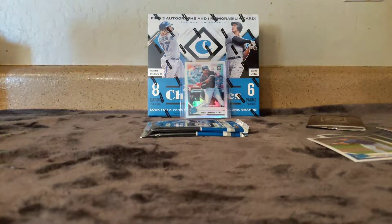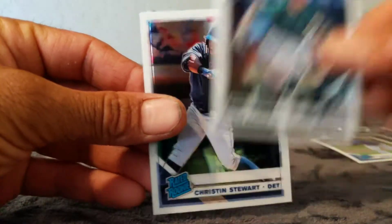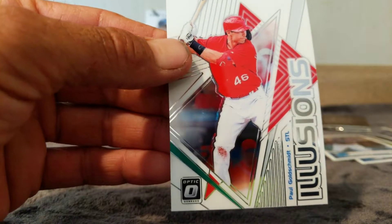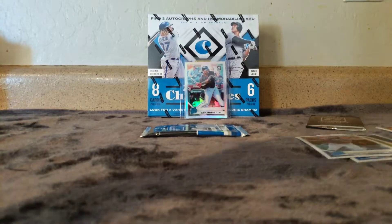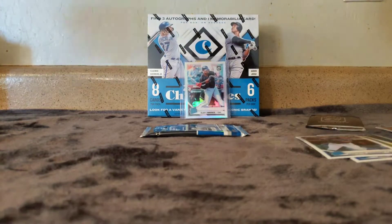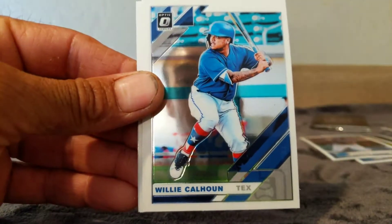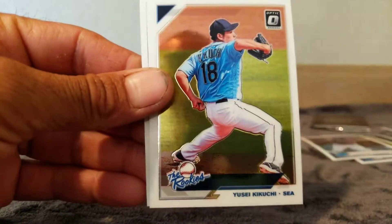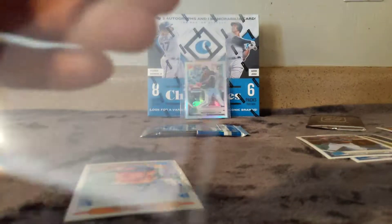Here we go, pack three or four - Joey Gallo, Chris Davis, he's following me around, he's in every damn pack I get. Christian Stewart and boom - Paul Goldschmidt, who is now having a typical second half of the season as Paul Goldschmidt always does, where he turns it on and becomes a madman. Congratulations St. Louis for getting him - the Diamondbacks were too stupid to sign him and they could have afforded it.